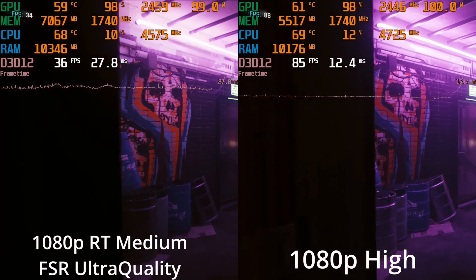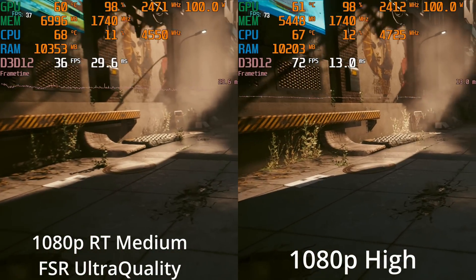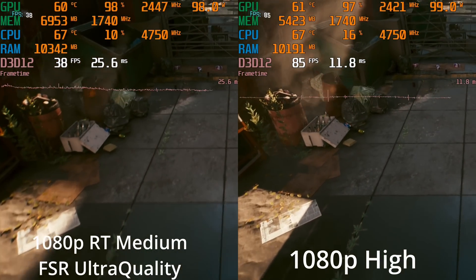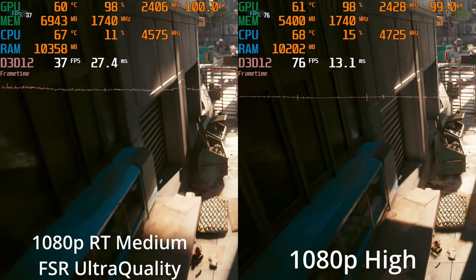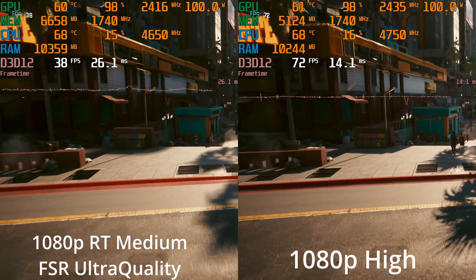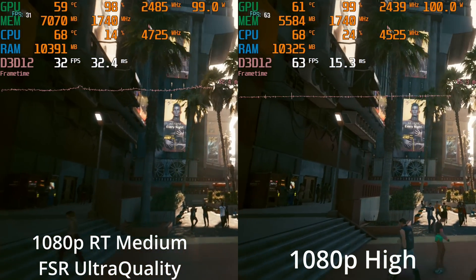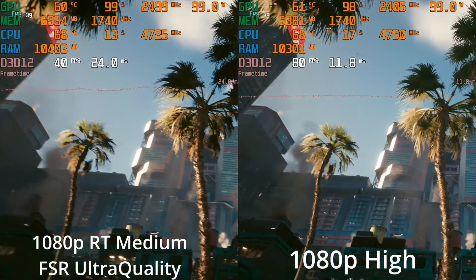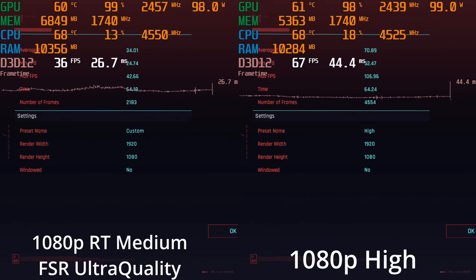It has a massive frame rate hit, and we're having to use FSR in order to get over 30 FPS. It does look like this is playable if you wanted to use ray tracing — although this is still not using the ray traced reflections. You could lock the game at 30 FPS, play with a controller, sit back on your couch at a distance and not really notice the FSR too much. I really don't think you should be buying the RX 6600 for ray tracing. I don't like using FSR at 1080p.